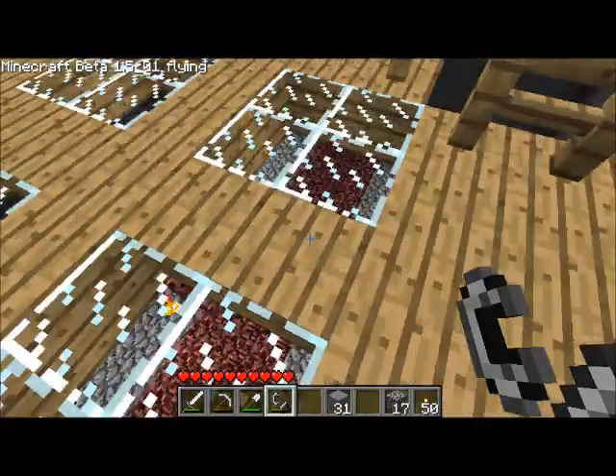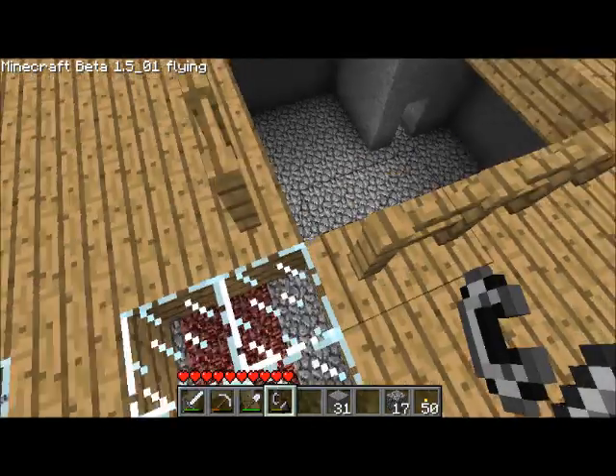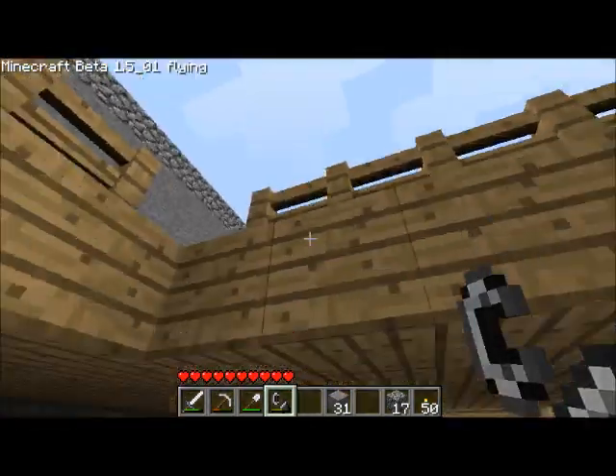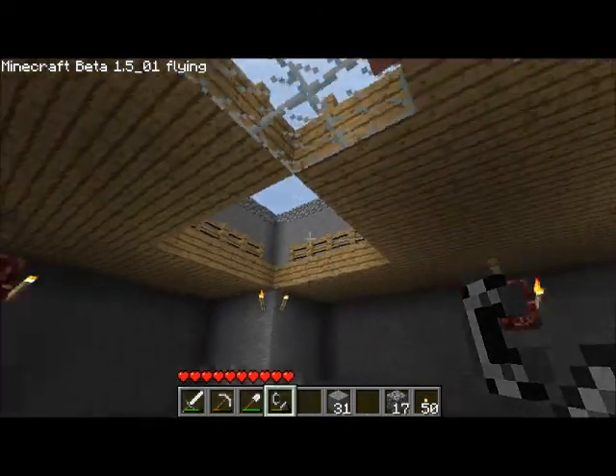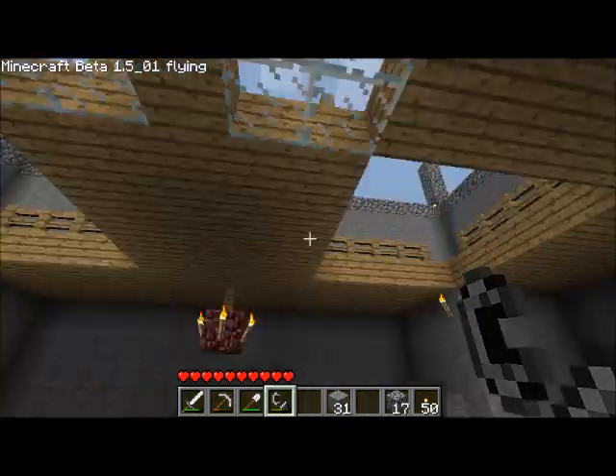Put a little glass here. I kept that there because I put chandeliers below it, made out of netherrack and torches. If I can get enough glowstone, I'll just put glowstone there instead.